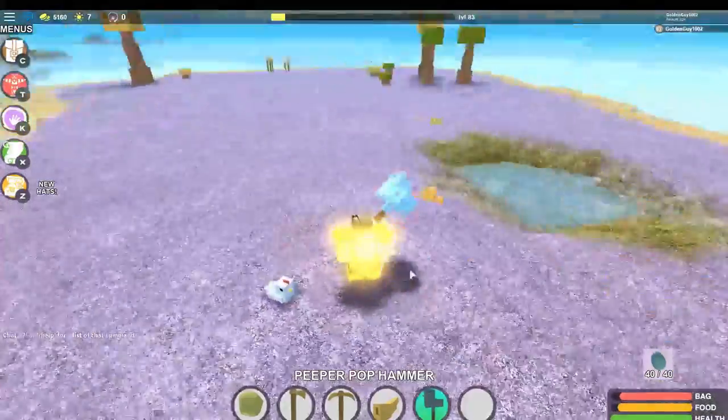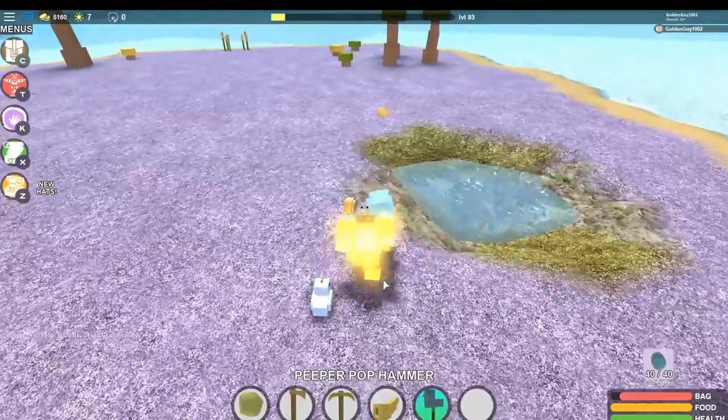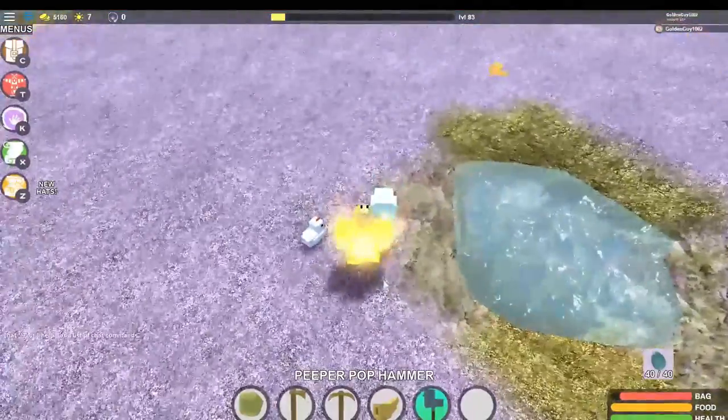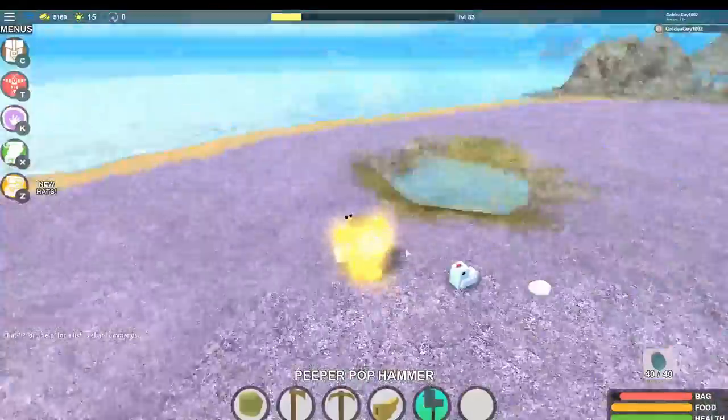Hello, today I would like to show you some fun stuff with the peeper pop hammer. First of all, peeper pop hammer — anything you break, it just spawns an egg in addition to its normal drop.